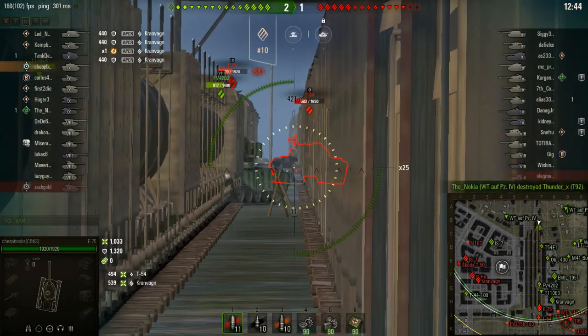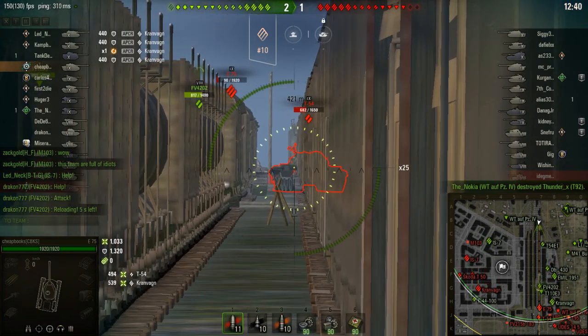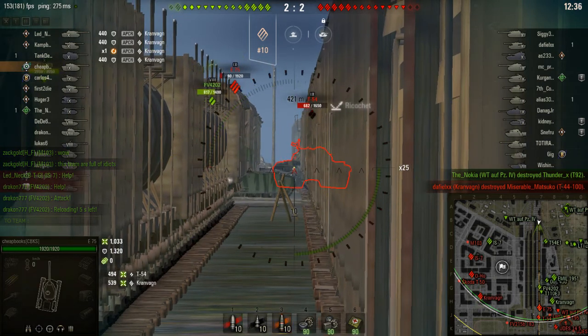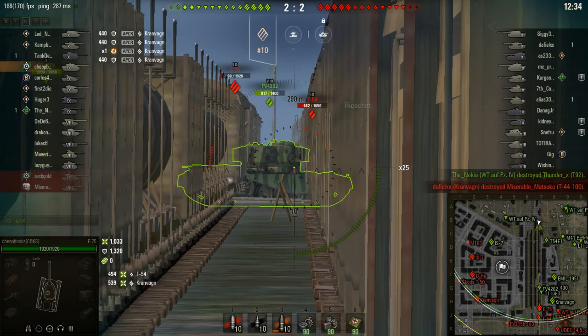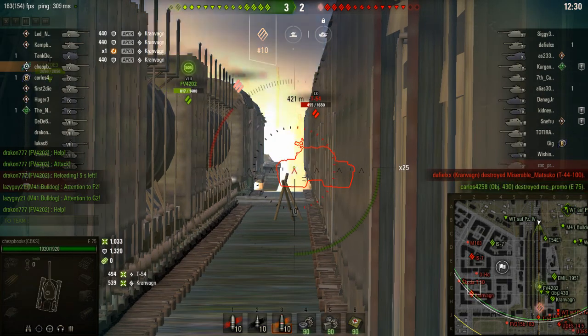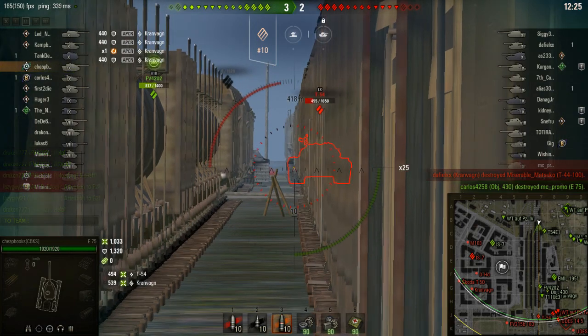Wait for your ally to move. With an HE round, it would go right through him. Normally I don't take that long to fire — I was probably trying to decide. But HE is going to damage him; I'm going to do like 200 damage with HE.